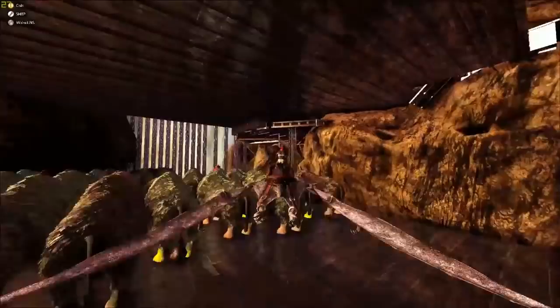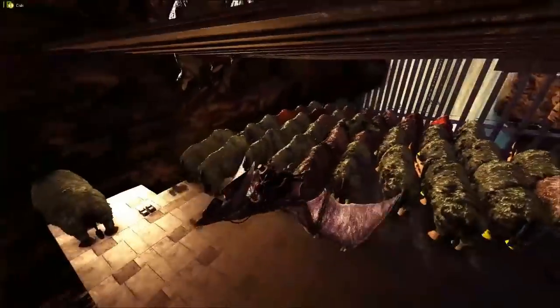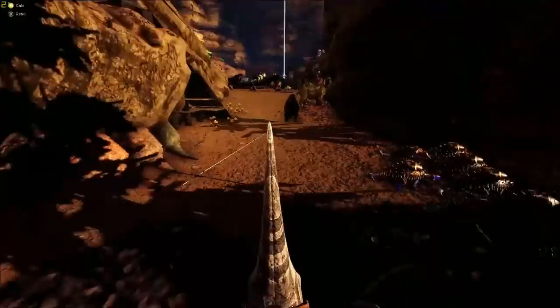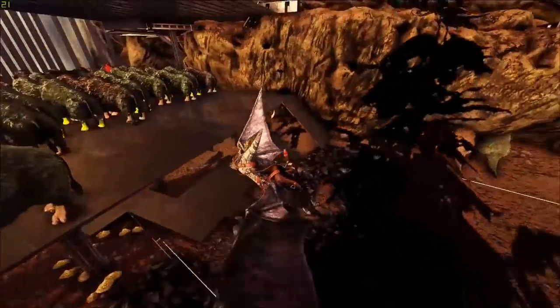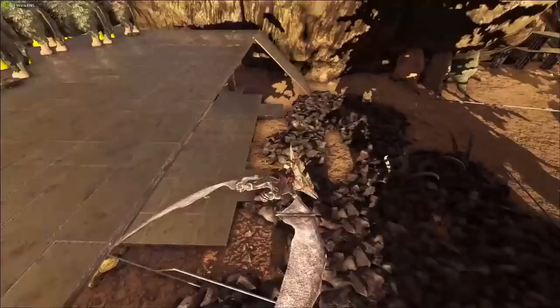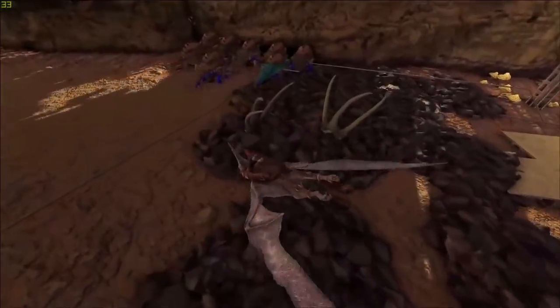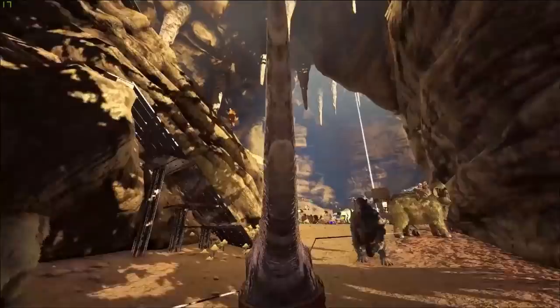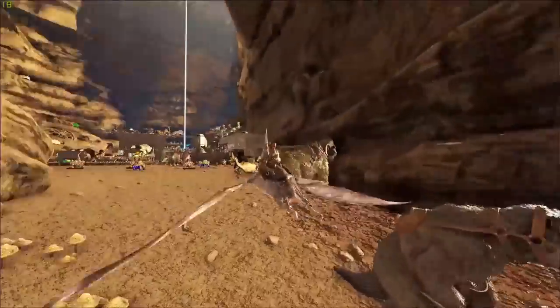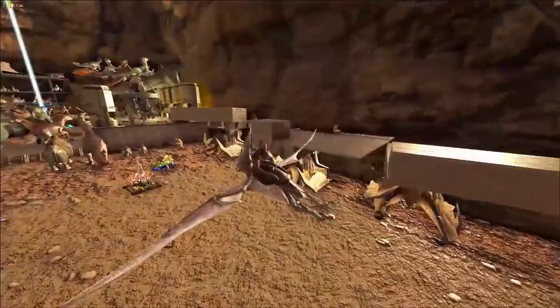Here are our rhinos from when we're doing Rag boss. Down here, yeah, these are all reapers and basilisks — I know it's a little dark — but there you go, here's all of our reapers and basilisks.